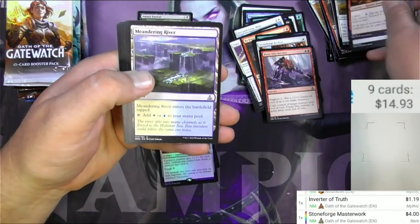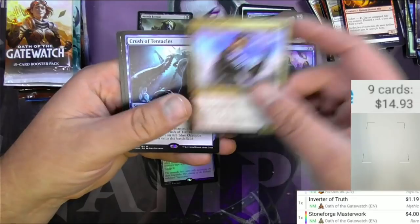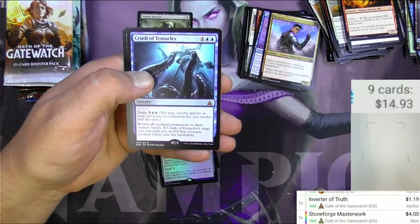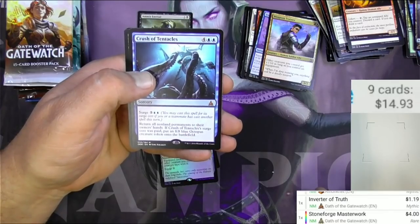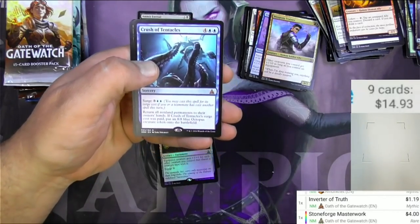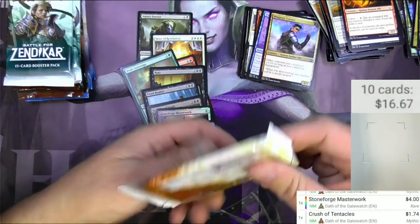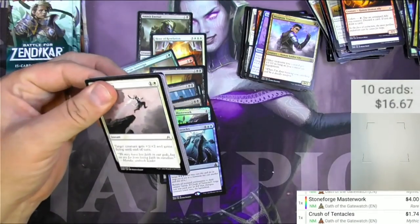Lantern, got a Meandering River, Unity of Purpose, Weapons Trainer, Crush of Tentacles — two mythics in a row! Four and two blue with a surge cost: return all non-land permanents to their owners' hands. If Crush of Tentacles' surge cost is paid, put an 8/8 blue Octopus creature token onto the battlefield. Good with the octopuses — it's a buck seventy-four. And a full art forest.